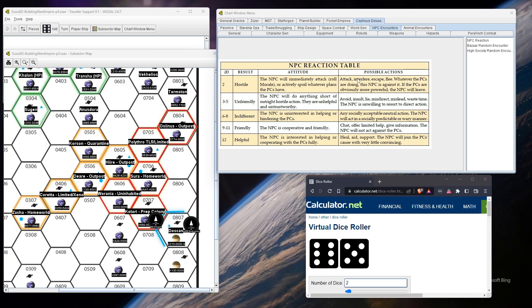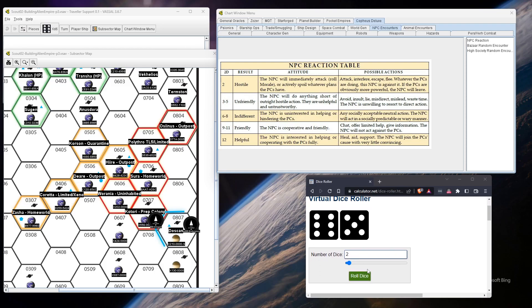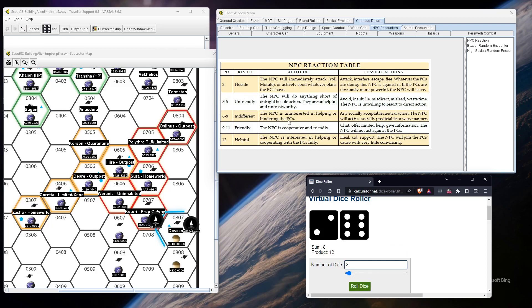The big roll here — I'm going to use the Cephas Deluxe Enhanced NPC reaction table. I just did a video on that. This is a big roll. I'm doing a flat roll to represent the view of the two aliens approaching them. I don't even know what they're armed with. Tech levels are somewhat close. The result: indifferent to neutral. Any socially acceptable, neutral action — the NPC will act in a socially predictable or wary manner. So they are wary of our crew. That means they're not going to take them hostage, so we've resolved that.